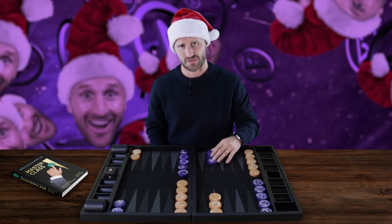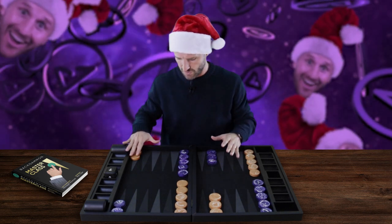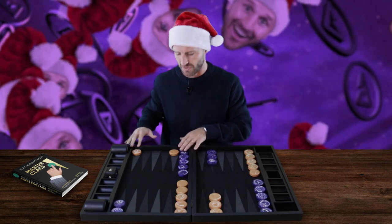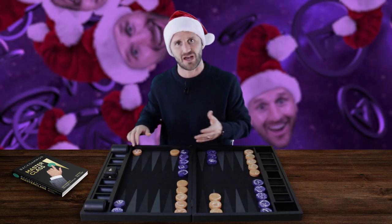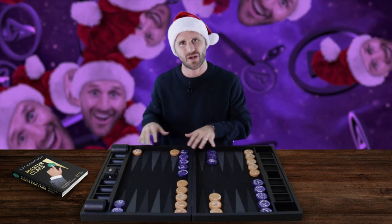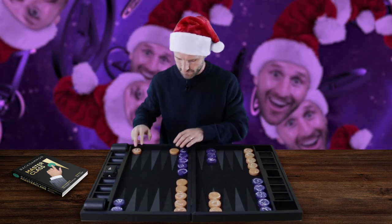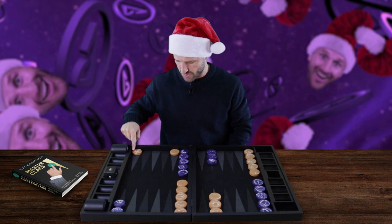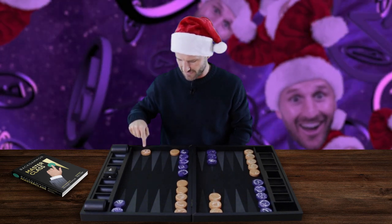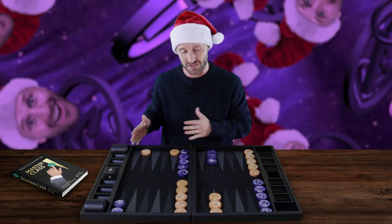The first strategy tip: every time you're considering a back checker constellation, you're trying to figure out how to place your back checkers in the best possible way — maybe you have an ace to play. If you play 24 to 23, that's not just a neutral ace, that's actually a worse ace. It's not a good pip to play.